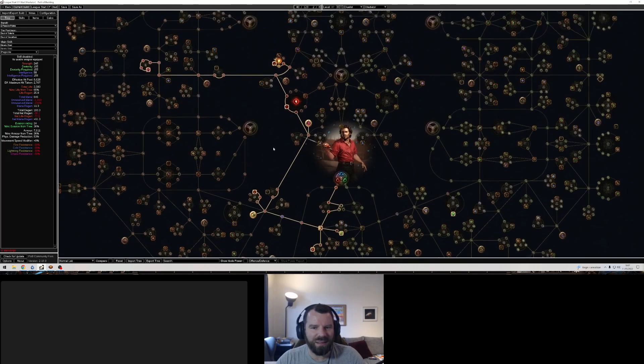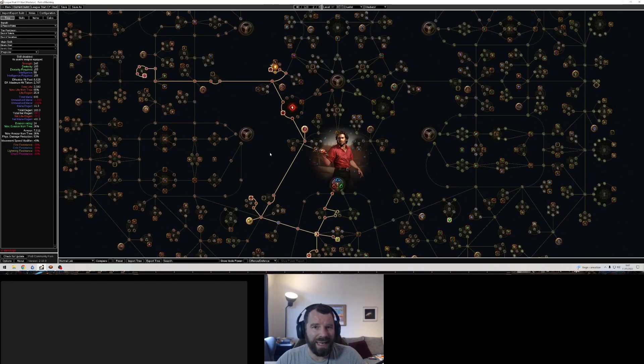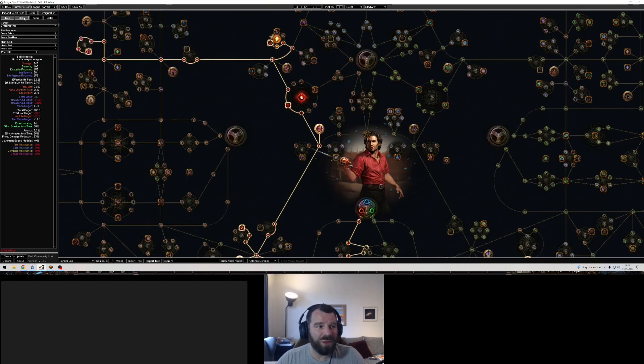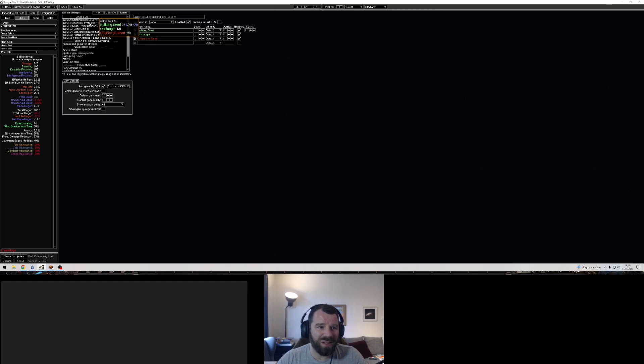This is the first 34 points. I'm usually around meeting Lady Dialla in the Crystal Mines at this point. You go and do Deshret and Calm — that's where I take this. Also the Life Mastery and the Scion Life Wheel — I would take plus 50 there.